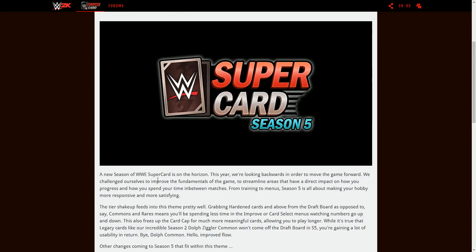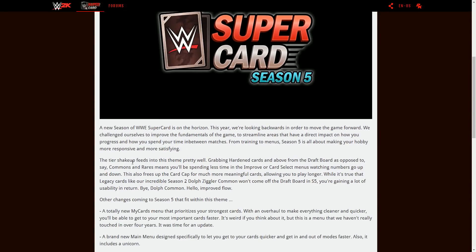The tier shakeup feeds into the theme really well. Grabbing Hardened cards and above from the draft board, as opposed to Commons and Rares, means you're spending less time in the improvement card select menus watching your numbers go up and down. This also frees up the card cap for much more meaningful cards, allowing you to play longer. While it's true that legacy cards like the incredible Season Two Dolph Ziggler Common won't come off the draft board in Season Five, you're gaining a lot of usability and returns.